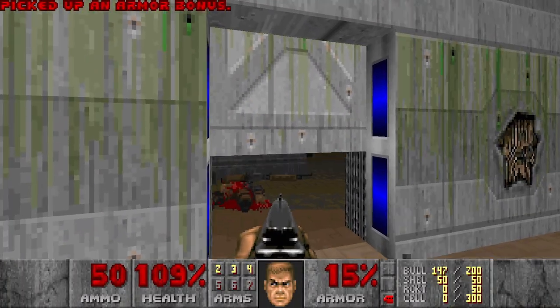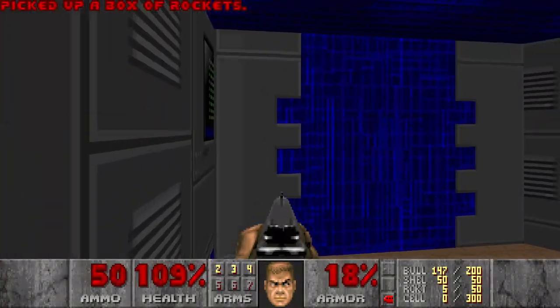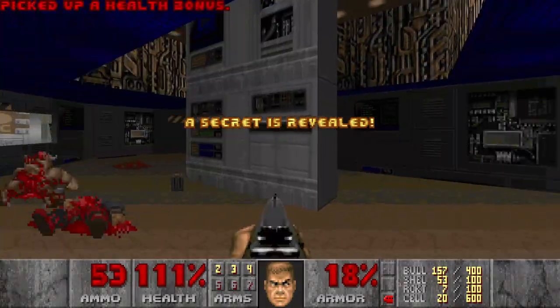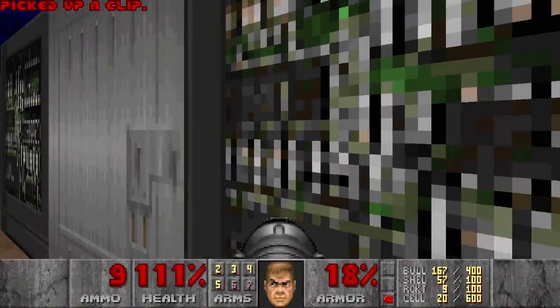Then we can move on to the red door. In this room we can get the rocket launcher, and there should be a backpack behind this door. This is a secret, of course. Next.